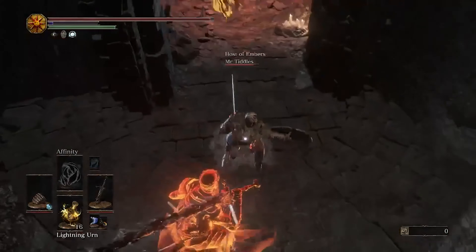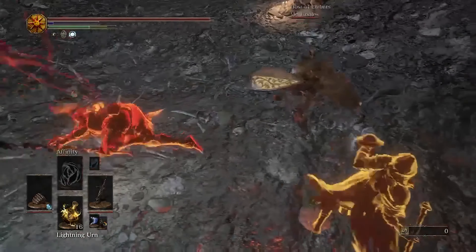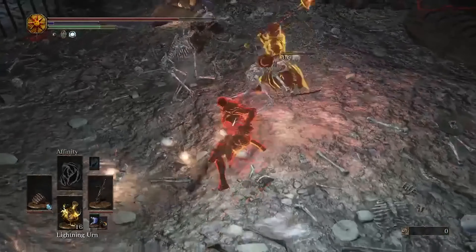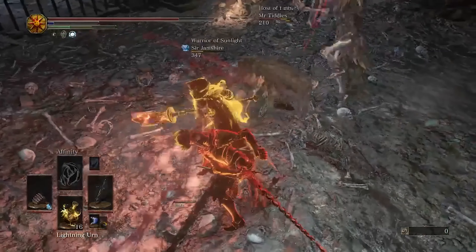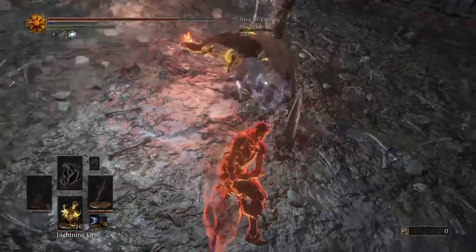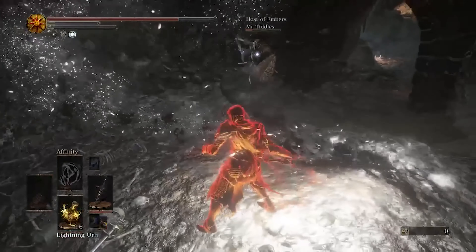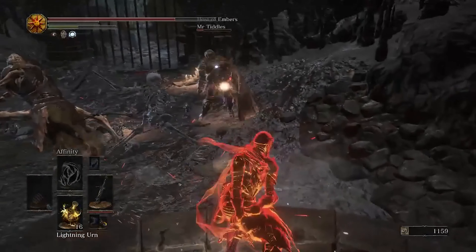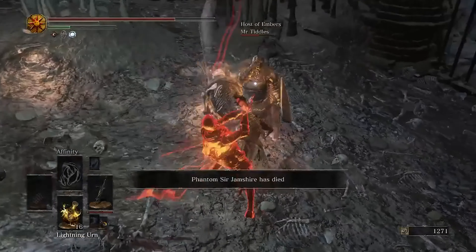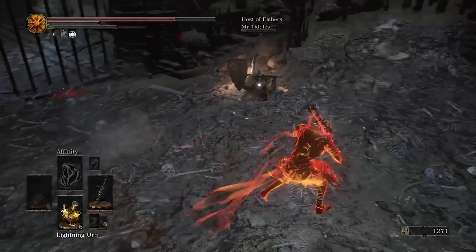One more small tip: if you get seeded by the host, just know that Seeds of a Giant only last 45 seconds and the host can use at most three. Even if you do get seeded, the enemies won't necessarily prioritize you — they'll prioritize whoever's closest. So you can lure enemies back into the host as long as you roll at the right times. Seeds aren't the end-all for invaders.